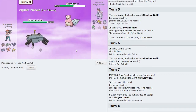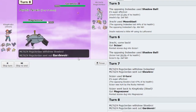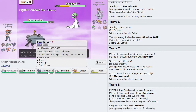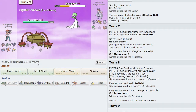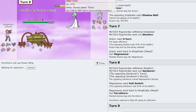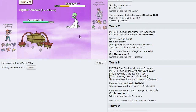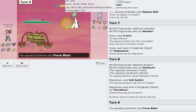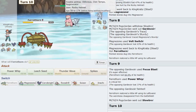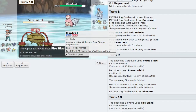I want to get Spikes down with Ferrothorn but unfortunately Hatterene threatens me a lot there as they trace my Sturdy. I've brought in Ferrothorn because I think it is the weakest link on the team and click Power Whip — if they click Mystical Fire I think I die, or Focus Blast kills me too. But I might just hang in there and get a kill with Power Whip. I actually do live the Focus Blast quite nicely. They presumably swap into Hatterene so I try Leech Seed just in case they stay in — they click Fire Blast.